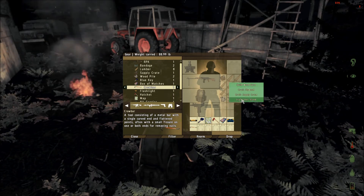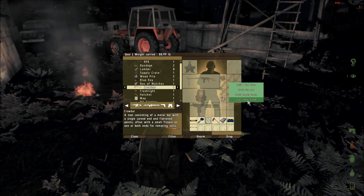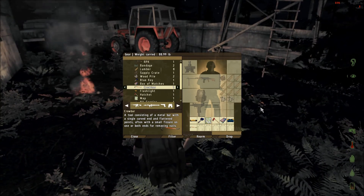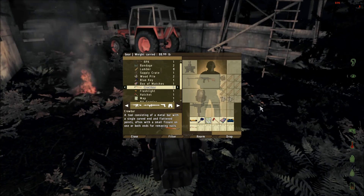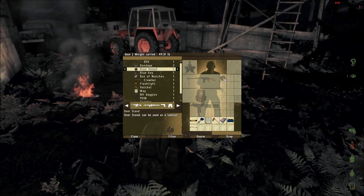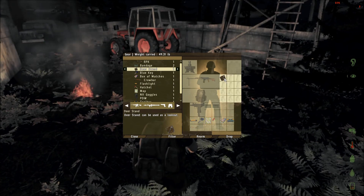You right click, you go down, craft deer stand, and I usually craft them and put them all around my base where you can climb up and scout around. And there you go, one deer stand.